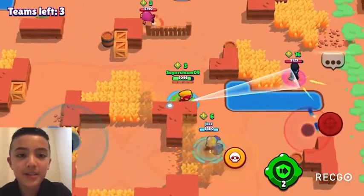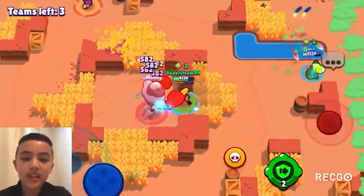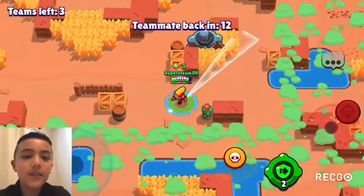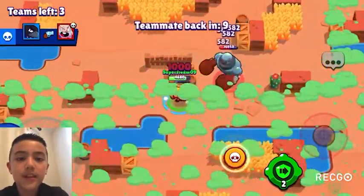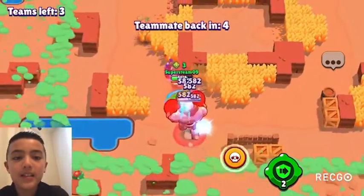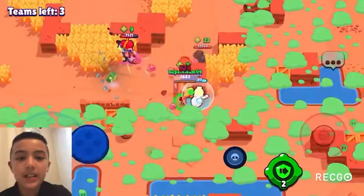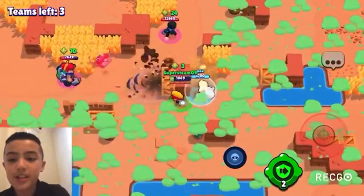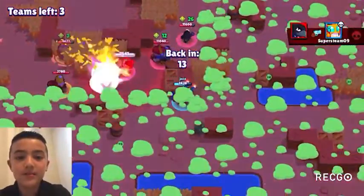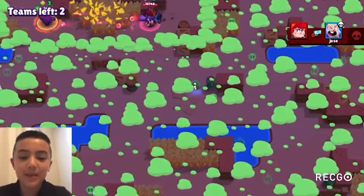At 36 is Shelly, dropping three spots — she's just really bad overall and not good in Siege either. At 35 is Leon, dropping three spots. Leon does put out a lot of DPS, but he's not very viable overall right now because there are a lot of brawlers that counter him, like Mr. P, Gene, and Barley, and there are also a lot of walls on these maps.